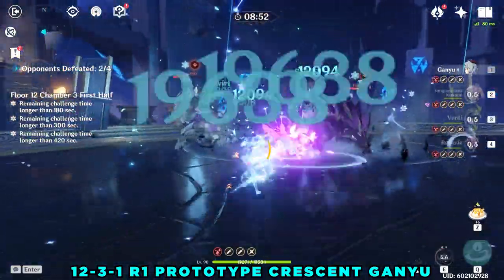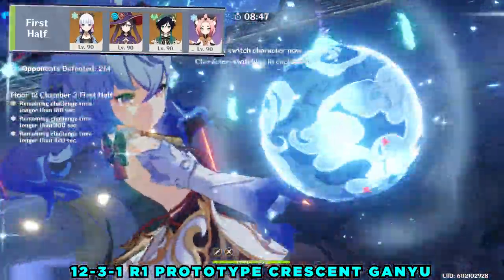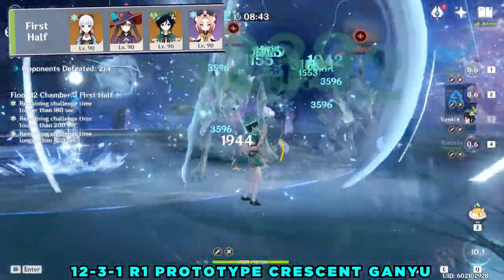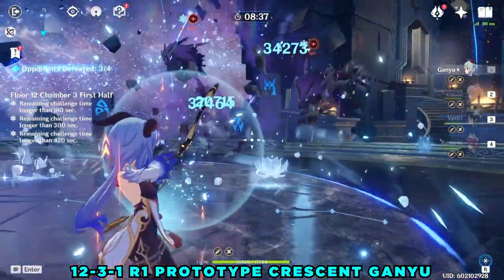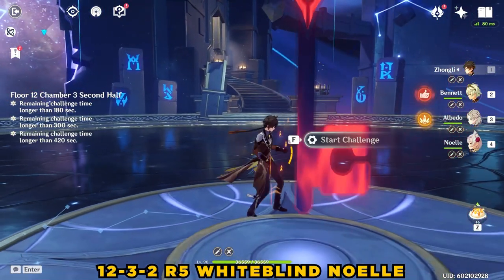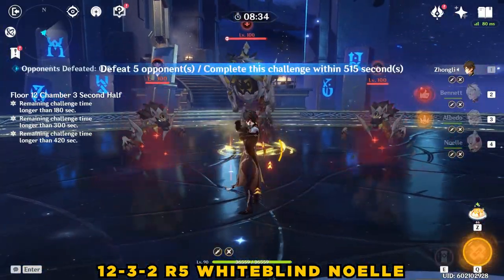The other composition I recommend for the first half of Abyss 12 is a freeze comp. Freezing the big Doggos will prevent them from teleporting all over the place, and you'll be able to wail on them for an extended amount of time. The usual freeze carries like Ganyu and Ayaka are most recommended. Both the freeze team and the Electro team are great across all three chambers in the first half, and grouping monsters with Venti or Kazuha is also very useful across all three chambers.